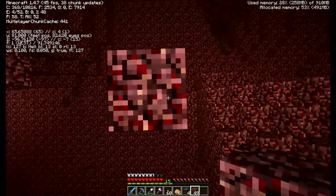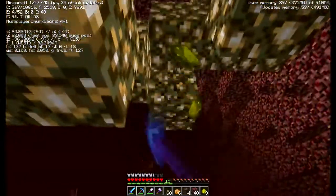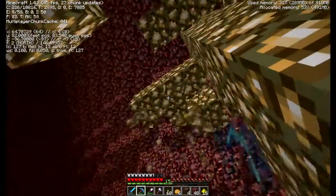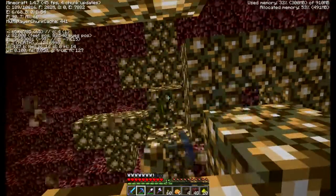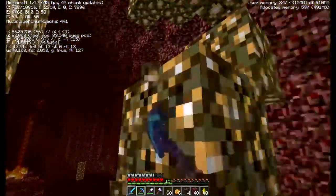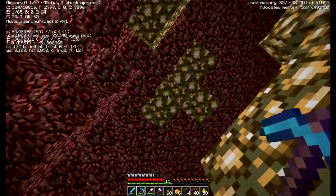Hopefully a ghast does not knock me off this thing, because that would be bad. I needed the glowstone for my enchanting room - I wanted to put glowstone under the enchantment tables to have some light showing up in there, and I don't want to put torches. I also finished off the bookshelves for it.